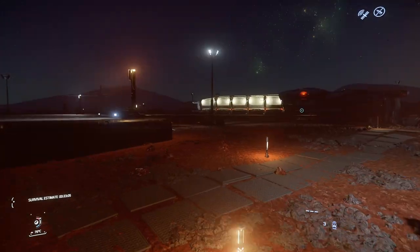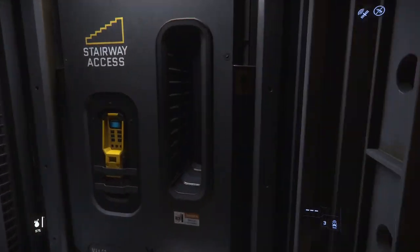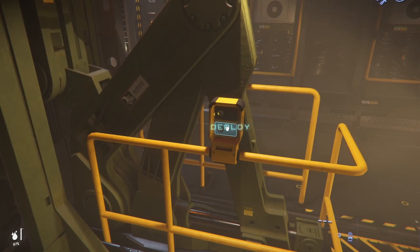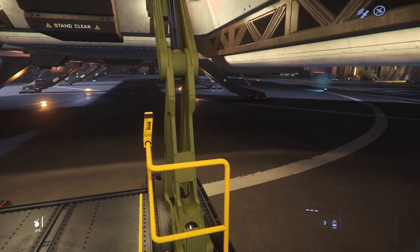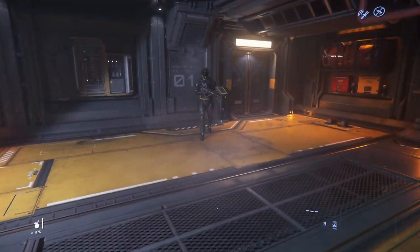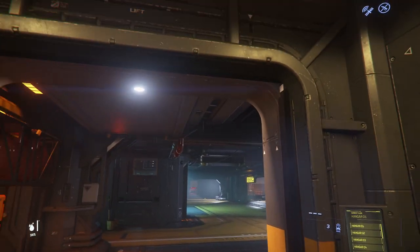We've touched down at Lorville — let's get out and go sell this cargo. I'm hoping for 100k. With laranite you'd have to fill up across multiple stops at Bezdek and Lathan — whereas with titanium it's quick, simple, and easy. We landed a little wonky but we're safe and down. It's a quick 10-15 minutes and you've made 100k or thereabouts — exactly what you want for making quick profit.